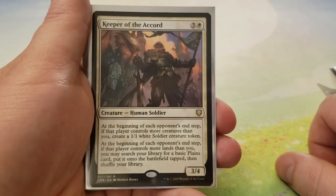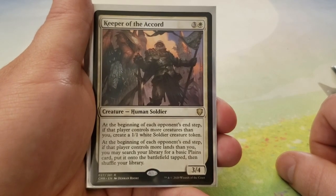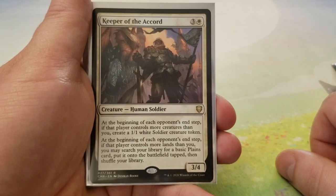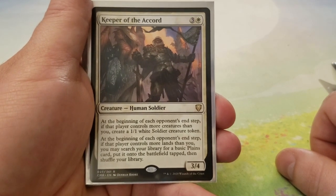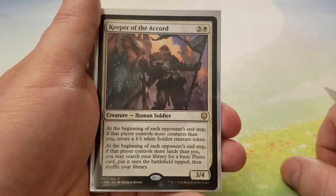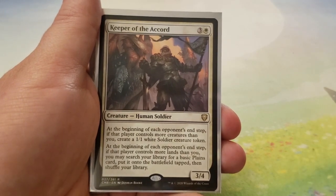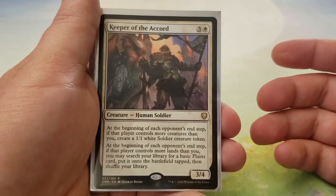We got Keeper of the Accord — for 3 and a white, you have a 3-4. At the beginning of each opponent's end step, if that player controls more creatures than you, you get to create a 1-1 white soldier creature token. And if that player controls more lands than you, you may search your library for a basic Plains card, put it onto the battlefield tapped, then shuffle. White generally has issues ramping, and this gives you some ramp assuming your opponents have more lands than you.